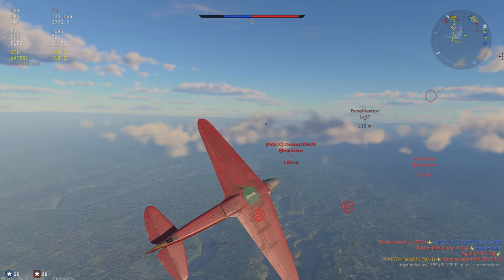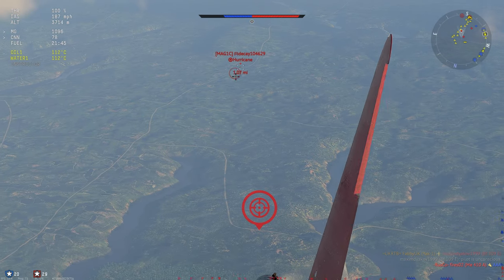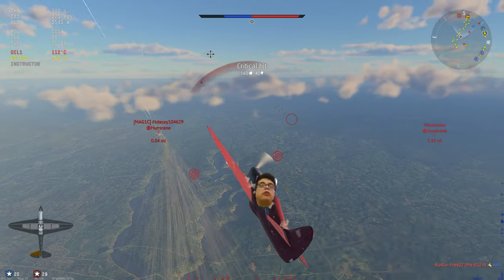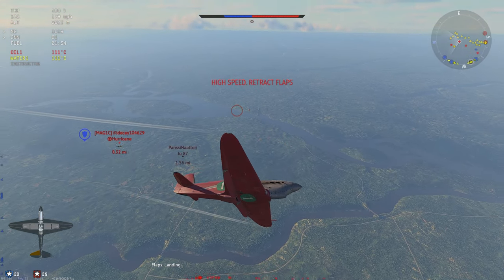So I notice a hurricane over there, he's coming straight towards me, he's closing in fast. So I'm going to fly an off angle, going for the head-on. He gets a hit on me, so I'm going to try and lower my flaps, try to turn round to him quickly.